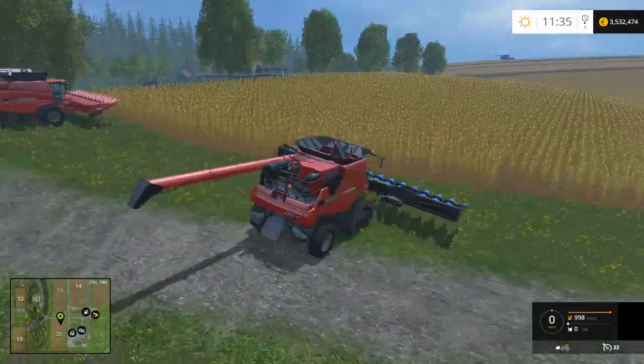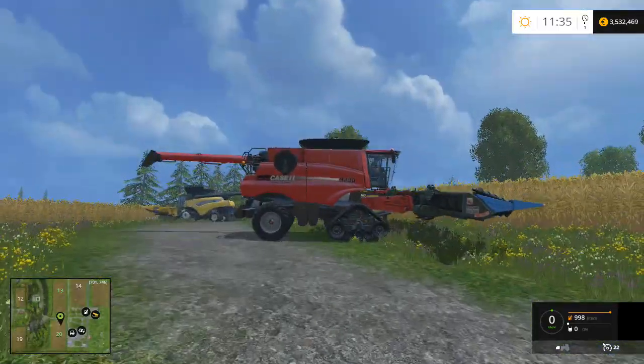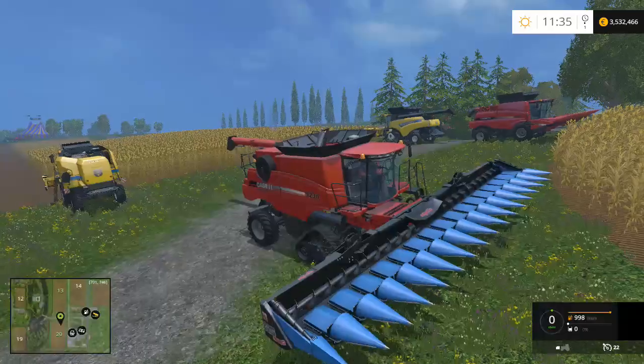Now let's switch to corn. The 9230 with the Cappello — the biggest corn head, with baby blue.